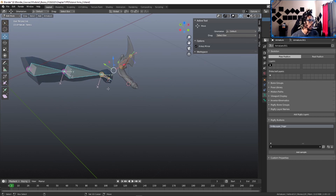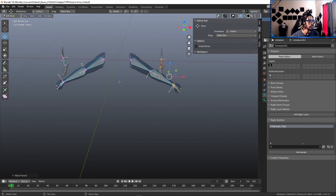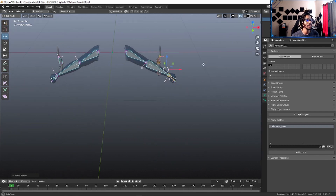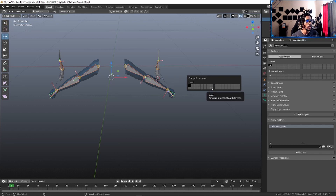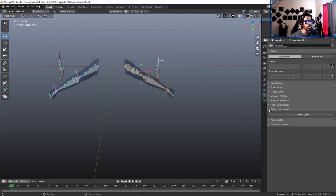Right-click and Symmetrize — now you've got weapon bones ready to go on both sides. Now we need to parent these bones to the hand. Press N to open the sidebar and go to Tool, turn on X-Axis Mirror. Grab the weapon bone, press Ctrl+P, and choose 'Make Parent but Keep Offset.' It automatically does it for the other side as well.